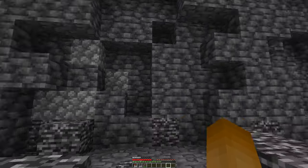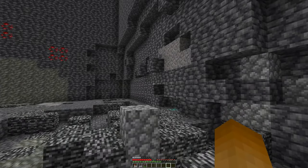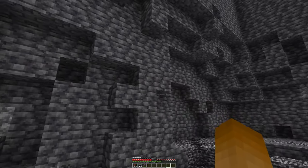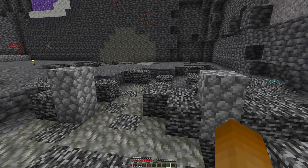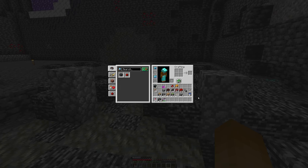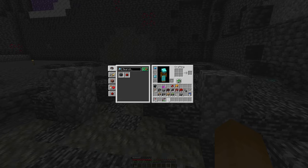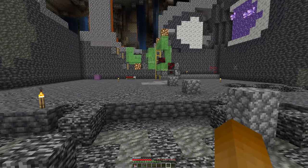I decided to play a bit with boom-boom sticks, and it did not go exactly as planned, so I lost a few of my items. Luckily, the most important one — the fast build pants — could be rescued. However, I lost the wings, the shoes, sword, and pick.